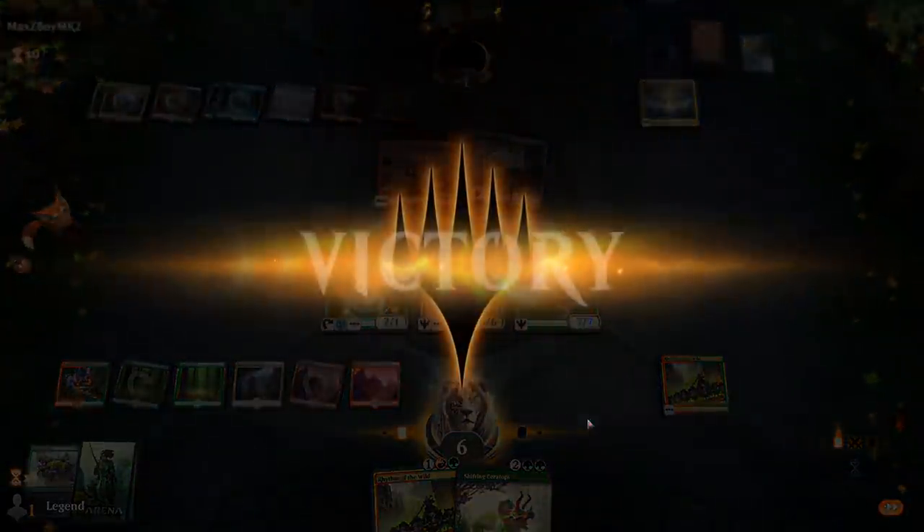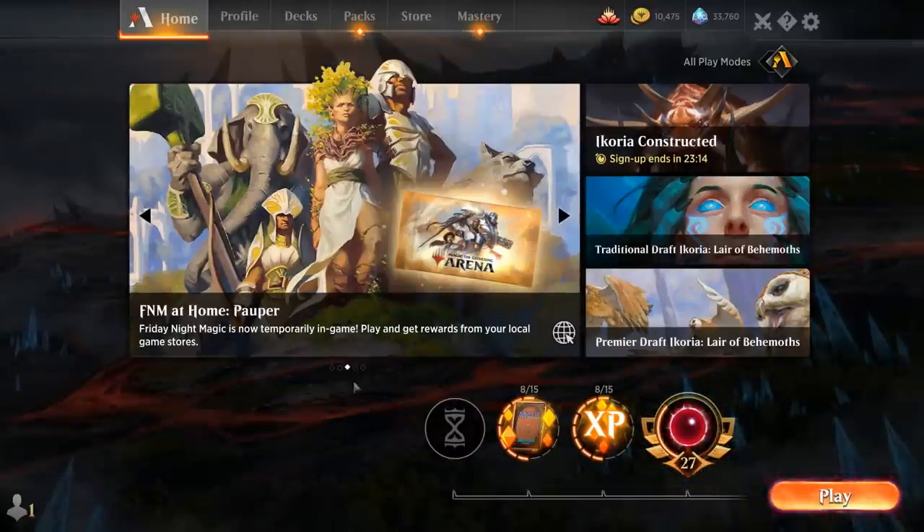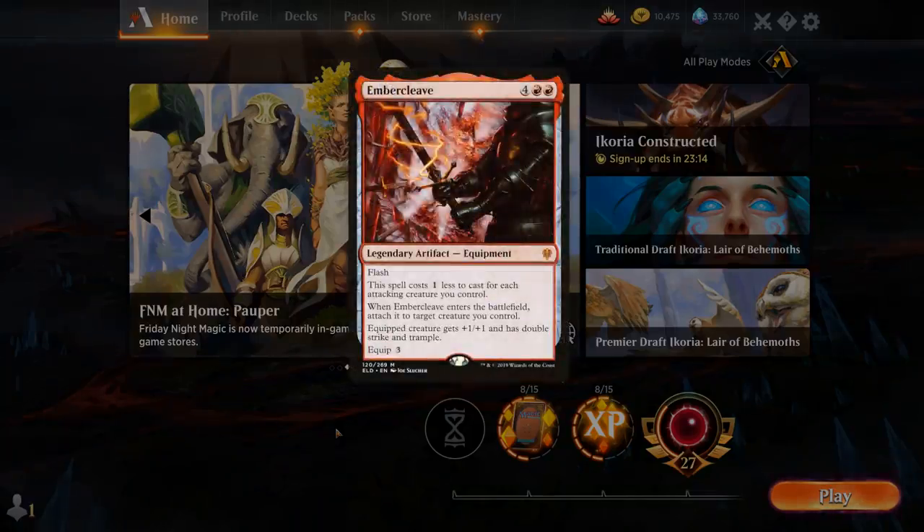In conclusion, we didn't see a ton of the Quartzwood Crasher in action, but it does make for a pretty nice curve topper — especially if we can play it with haste or on turn four thanks to Paradise Druid. If we just play it on turn five it can feel a little too slow. Rhythm of the Wild is a pretty important addition, but once we're playing it we want to make sure all the spells we play afterward are creatures, so we don't really have room for cards like Embercleave. The deck might just be a worse version of the more traditional Gruul aggro deck featuring Questing Beast and Embercleave, but nevertheless a fun version to try.